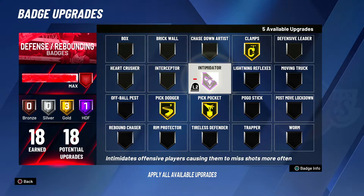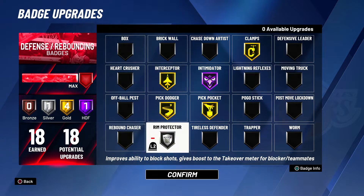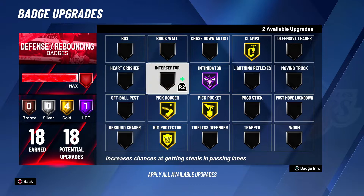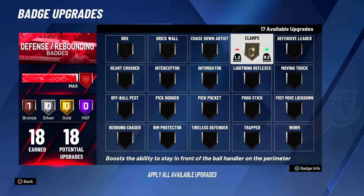Another way: take heart crusher off, take trapper off, and put intimidator hall of fame, interceptor gold, and rim protector gold or interceptor silver and rim protector gold. Intimidator and rim protector together makes people miss layups even if you're not near them — that's a good badge setup.